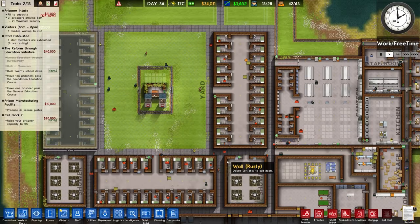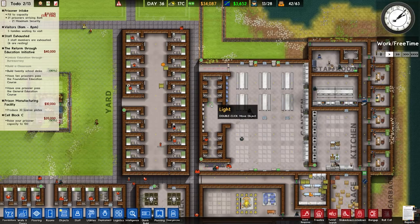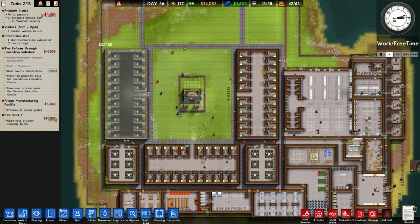Welcome back once again to Prison Architect. In the previous episode we built a whole other cell block - cell block B and the associated shower. We then had a little bit of a chop and change and also a couple of redos on this checkpoint system which is currently going out of the canteen, but we are going to be changing that in this episode. We also started to build cell block C on the left hand side.